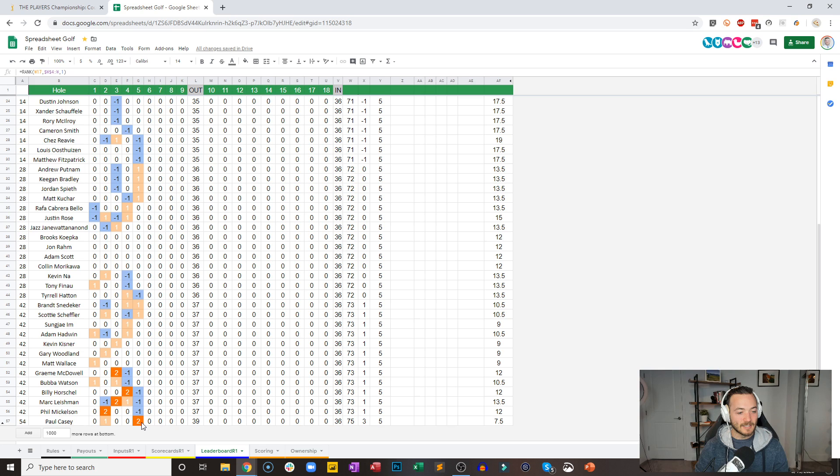Previously in dead last — Billy Ho, Mark Leishman, Phil Mickelson — have all made birdies on the fifth. So now it is Paul Casey in dead last.